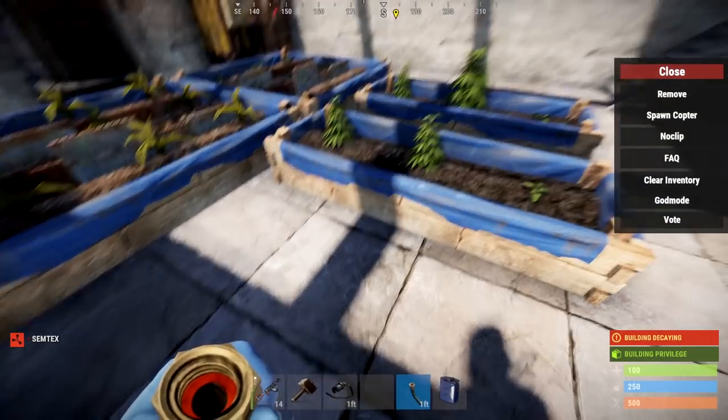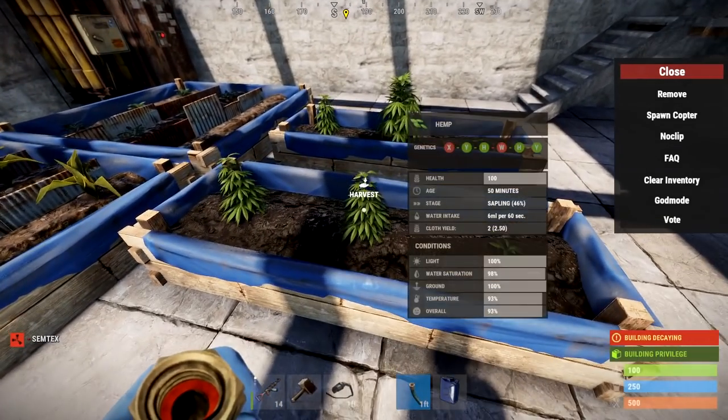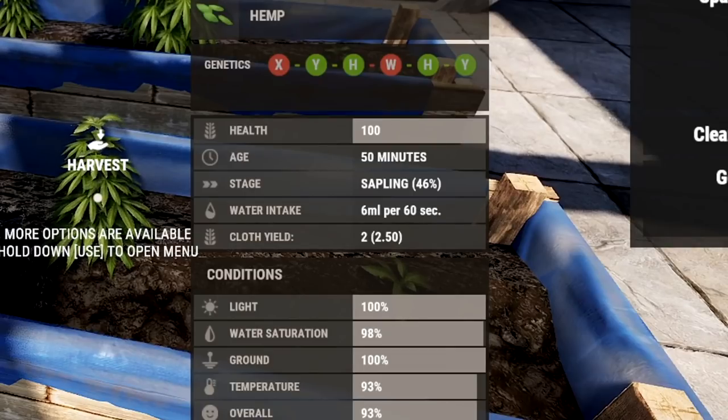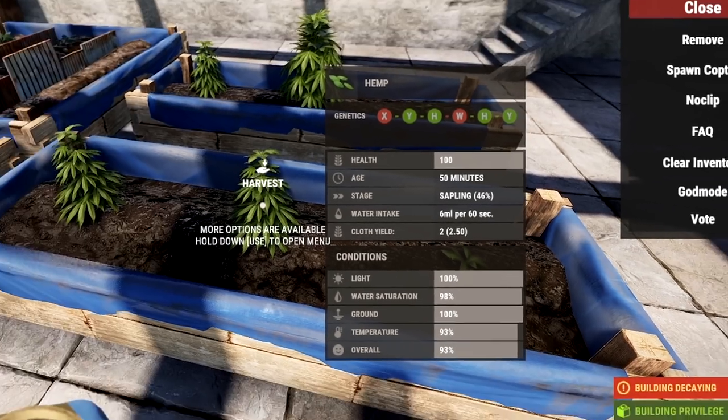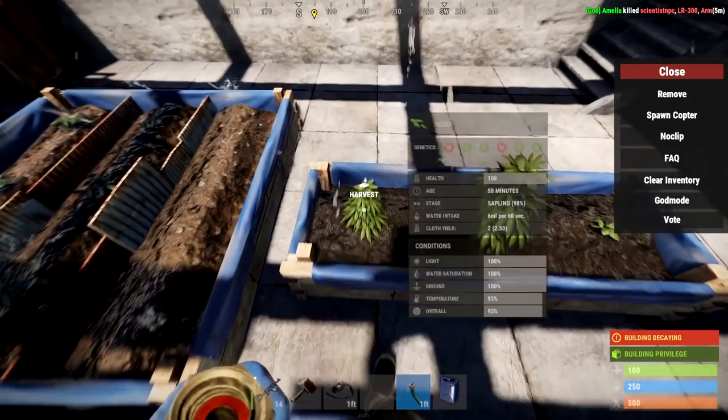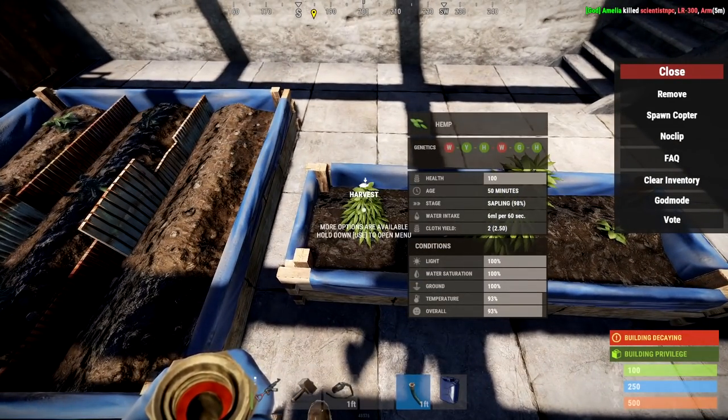There are a couple of different stages of plant: seedling, sapling, mature — and it'll even tell you the yield of certain food or item plants. For example, a mature hemp plant will give you 5 cloth if you harvest it. It'll also give the age in minutes. The most important thing is the health of the plant — if this is less than 100, you need to take action as it'll have a large effect on the plant overall.